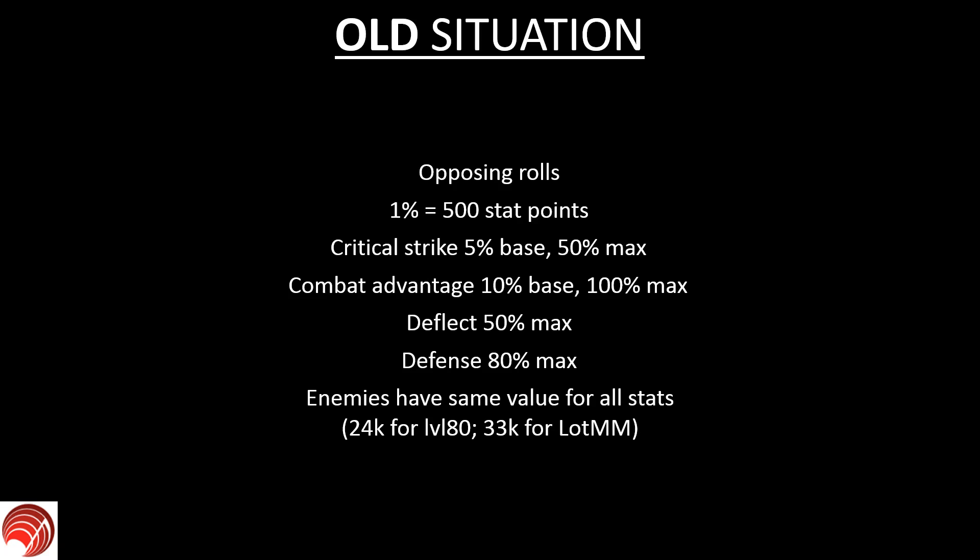Next up we have some limits to statistics. Critical strike starts at five percent base without having anything equipped, and has a 50 percent maximum. Combat advantage has a 10 percent base and a 100 percent maximum. Deflect has a 50 percent max. Defense has an 80 percent max. Also very important: enemies have the same value for all their stats. For level 80 that means 14,000 for each stat, and for Layer of the Mad Mage that means 32,000 each.